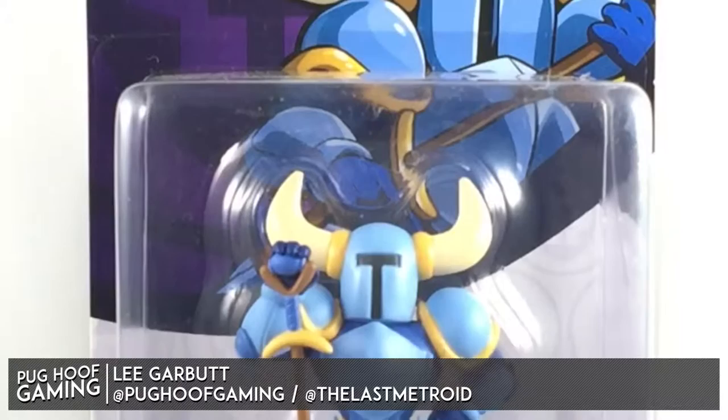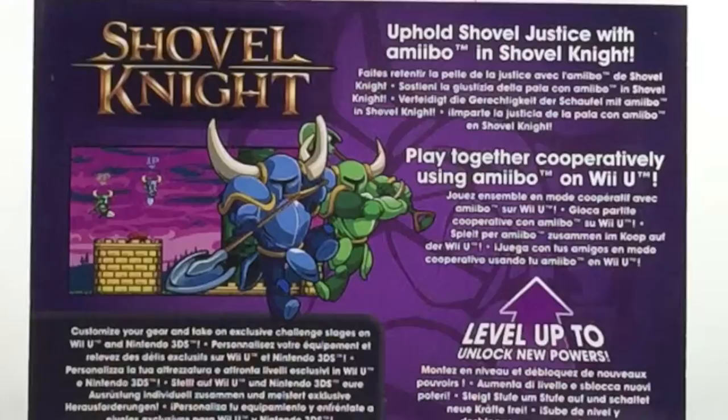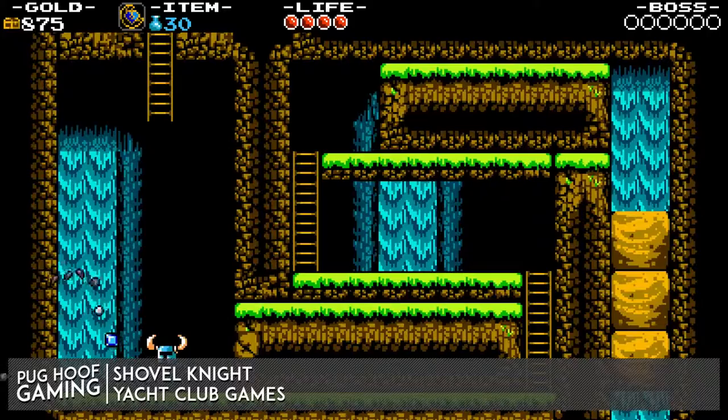This garden tool-wielding hero is an unusual amiibo in more than a few ways. The titular character of Yacht Club Games' debut release, Shovel Knight, he is on a quest to rescue the love of his life, Shield Knight, from the dreaded Tower of Fate and the evil Enchantress that has enslaved the land.